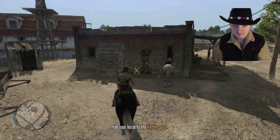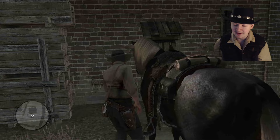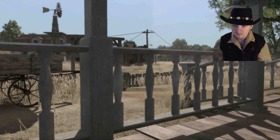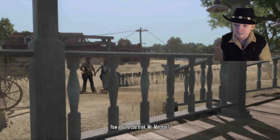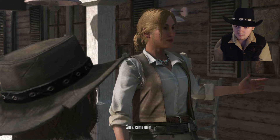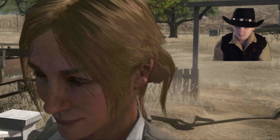Ride your horse to the hitching post. One town that you're going to notice is very different is going to be Tumbleweed and Thieves Landing. How about a cold drink, Mr. Marston? Thank you, ma'am. Getting shot, then riding a horse seems to take it out of you. I could use a rest. Come on in — I'll show you the house, and then you can sit for a while.